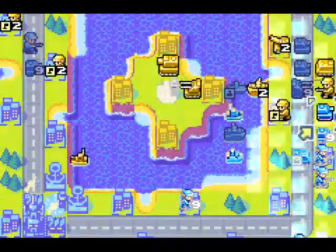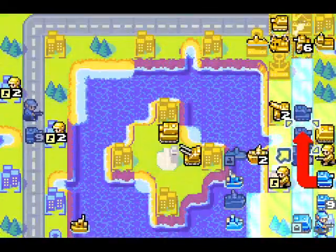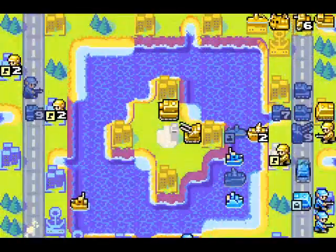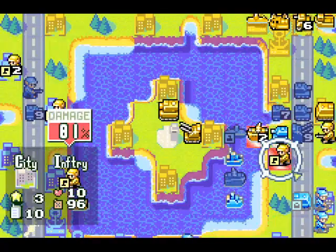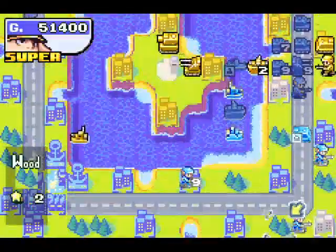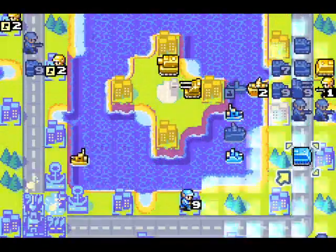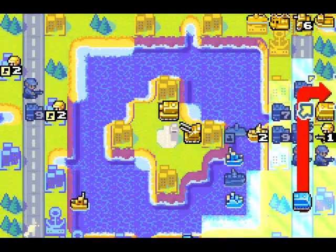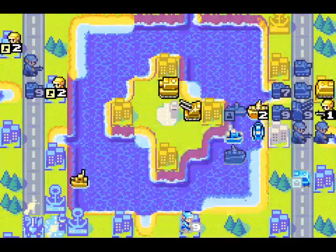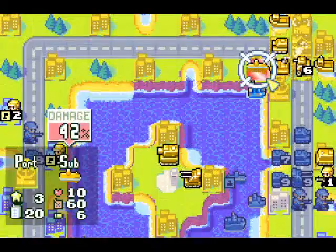I'm going to destroy the missiles just to get rid of them. I'm not going to destroy the recon quite yet. Let's get rid of this. And I can advance forward. This should be a one-shot — no, just barely not. Let's roll it forward a little. I could do some damage here too. What do I do against the sub?